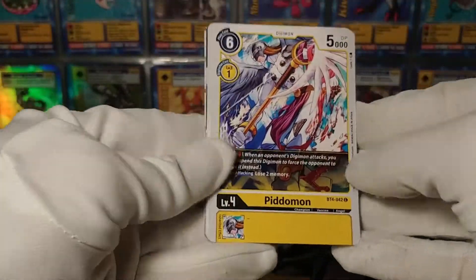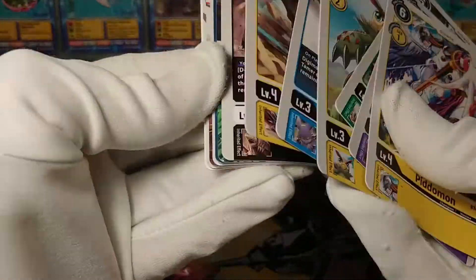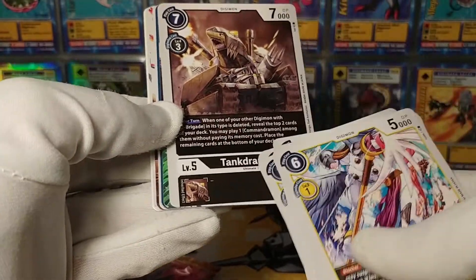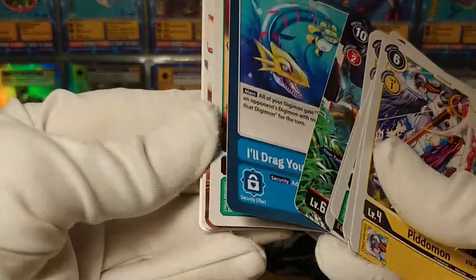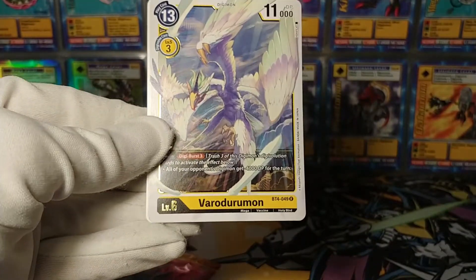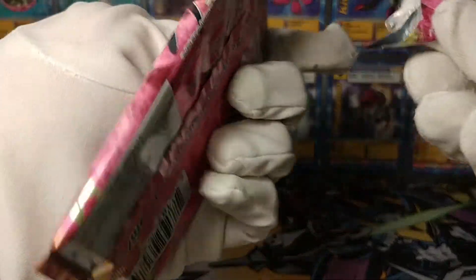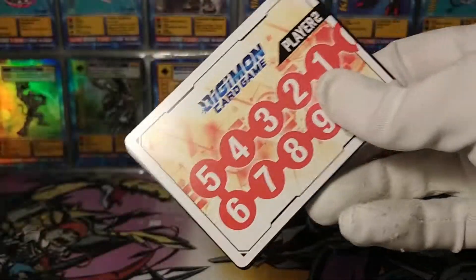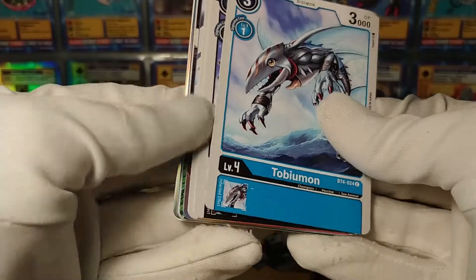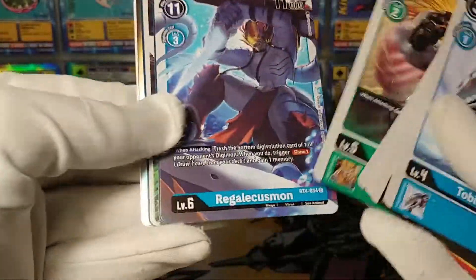In the second pack: Pidomon, Phantomon - that'd probably be a solid addition to the purple deck. Tankdramon - we've got Commandramons in the black deck, you could throw a Tankdramon in there, why not? Our rares are Shinegreymon and Verodurumon - unfortunately those ones are not the proper colors for our decks. That was just terrible.